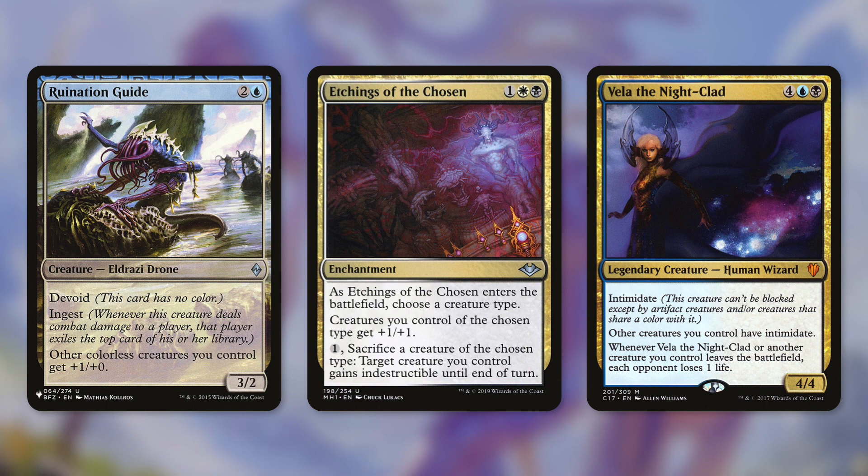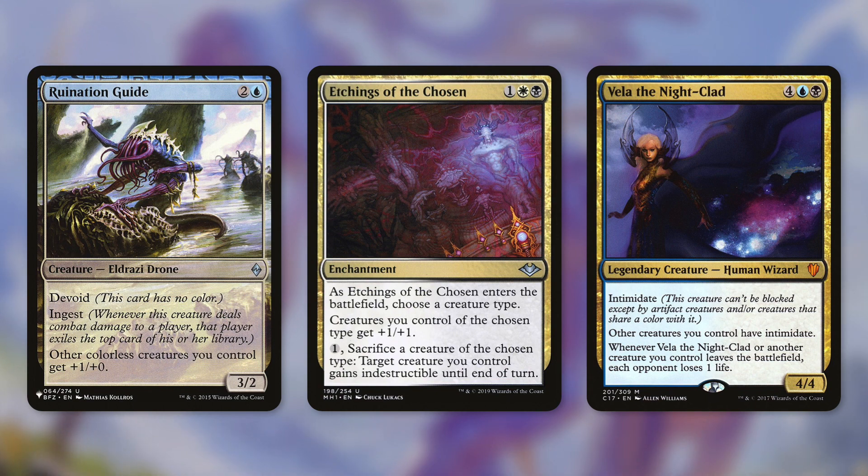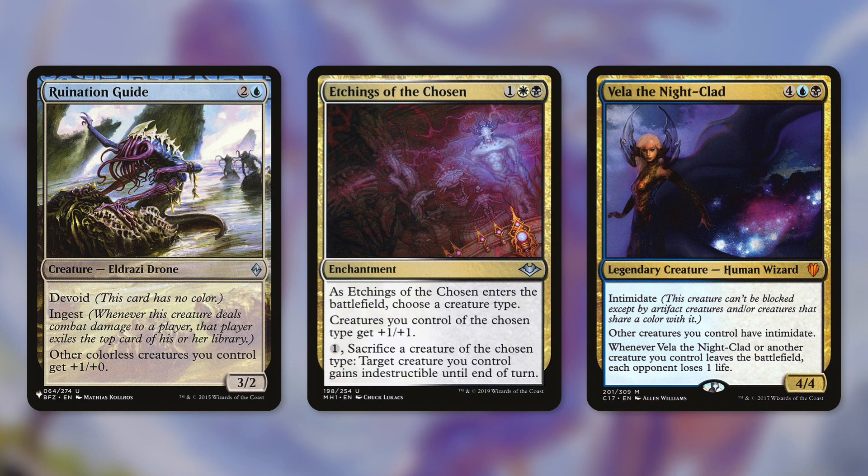That can really make a difference, especially with Vela the Night-Clad in play. Not only does she have Intimidate, but she also says other creatures you control have Intimidate — this creature can't be blocked except by artifact creatures or creatures that share a color with it. And our creatures don't have a color. All of our Eldrazi are either colorless or have Devoid, which means they're essentially colorless. So they basically can't be blocked except by artifact creatures. We can just swing out with our army of Eldrazi and take our opponents out. On top of that, Vela also has 'whenever Vela the Night-Clad or another creature you control leaves the battlefield, each opponent loses one life.' So if there's a board wipe, our opponents are going to be drained for a ton. Or if we sacrifice Eldrazi Spawn or Scions for mana, we're going to drain out our opponents as well. Vela can be a huge card for this deck.